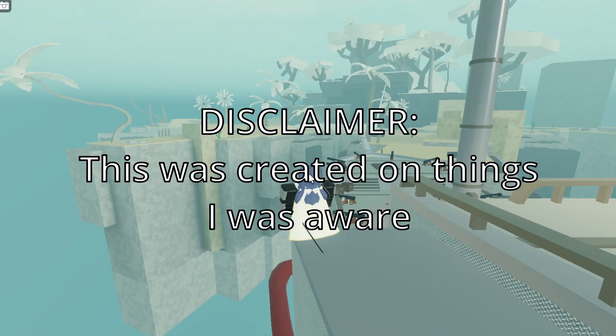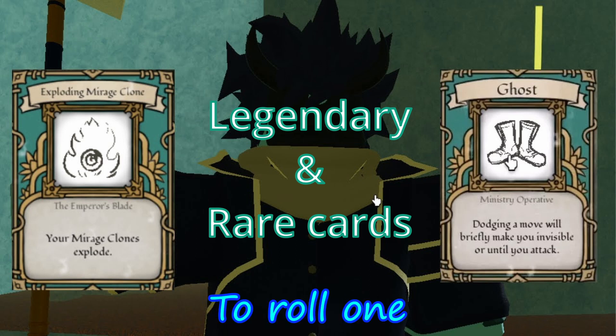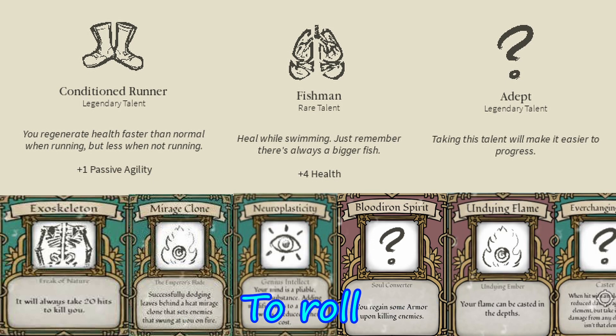Enjoy the video. Number 10: Legendary and rare cards are obtained through powering up, and when you choose your cards, you have a chance to roll one. There's a luck system put together so you have a higher chance to roll these cards.